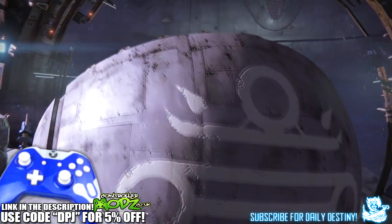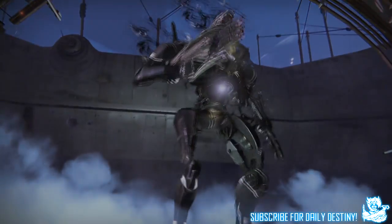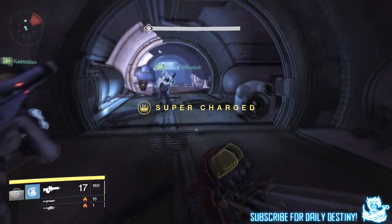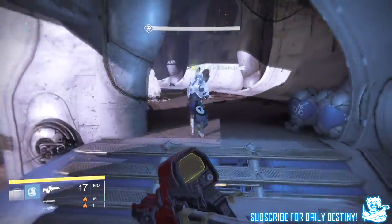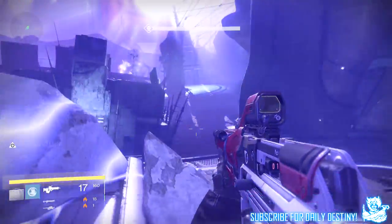He traps you in a bubble, similar to those Vex traps, but these bubbles are different — these bubbles deal damage. If you're in them for a set period of time you will die. Before he drops the bubbles on you, a text pops up in the bottom left of the screen saying 'Cauldron is searching for targets,' and a few seconds after that you are trapped in this lockdown bubble.